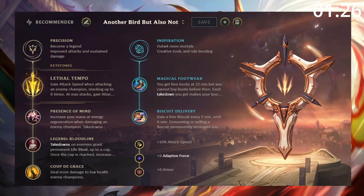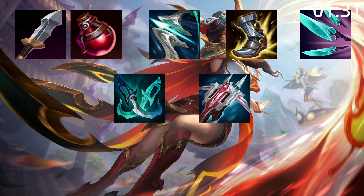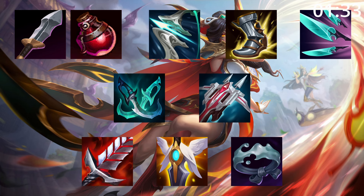For runes, Lethal Tempo is just too good. For build order, start Blade and pot into Galeforce, tier 2 boots, and Quickblades. After this, a PD and Lord Dom's are great pickups before finishing a build with any of these as needed.